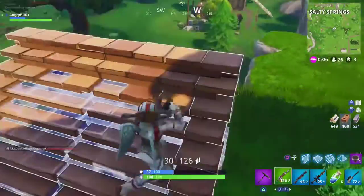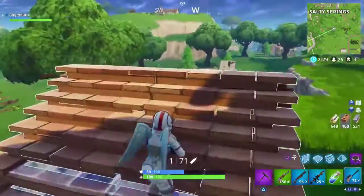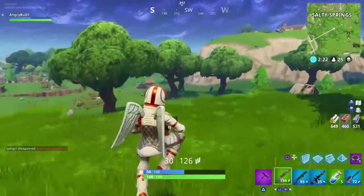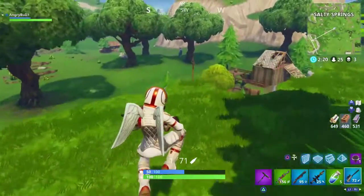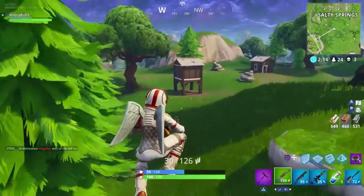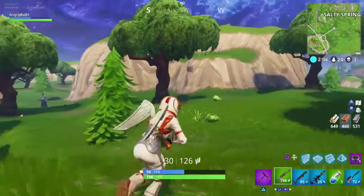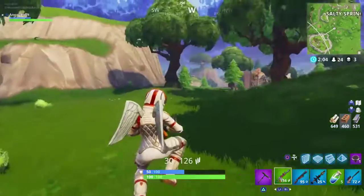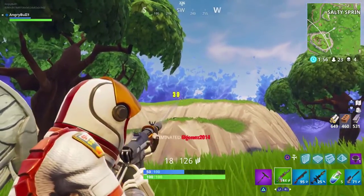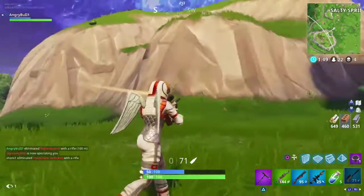Oh, is that him? Where are you shooting from bro? He has to be on top of this hill over here. Oh, there we go! Alright, four kills — not too bad, still looking for that port-a-fort though.